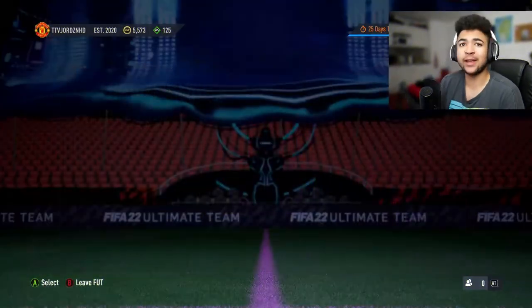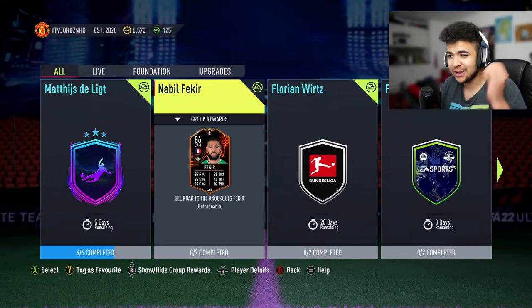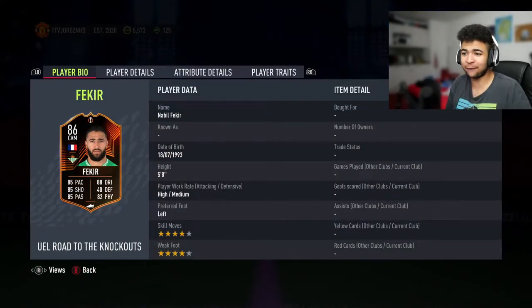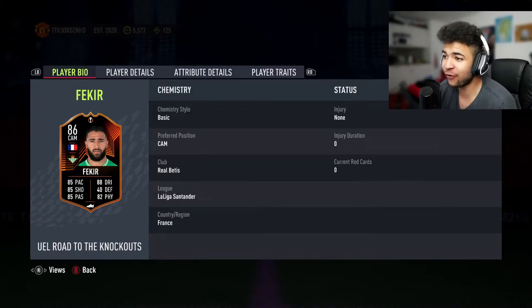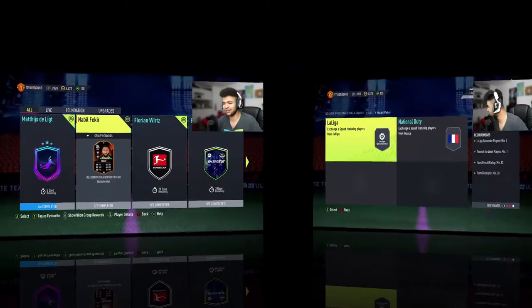Welcome back to the video. Let's have a quick look at what EA have dropped in SBCs and objectives. SBC today: Nabil Fekir, Europa League, ready to knockout — decent card, 4-star 4-star, high/medium work rates, 5-star skill. Player attributes on screen right now look very good: 92 balance, 83 agility, 85 finishing, 90 composure. Very good card.